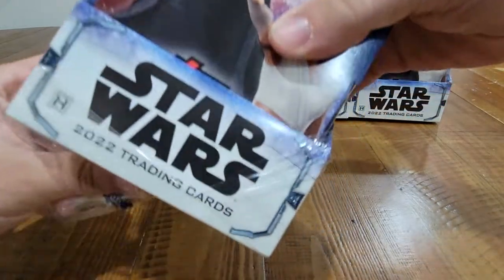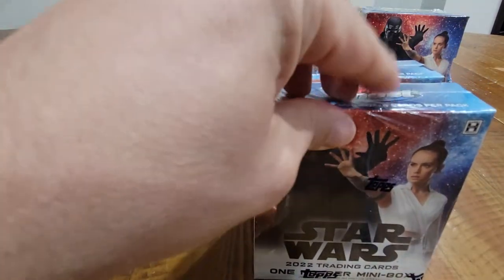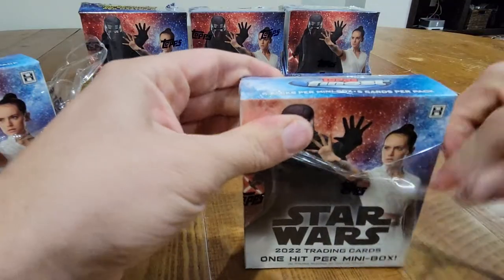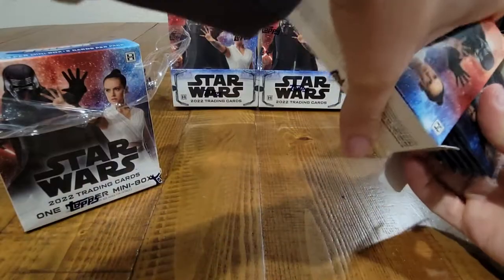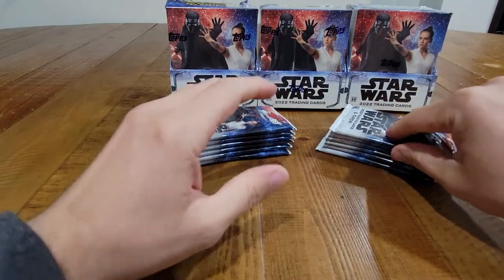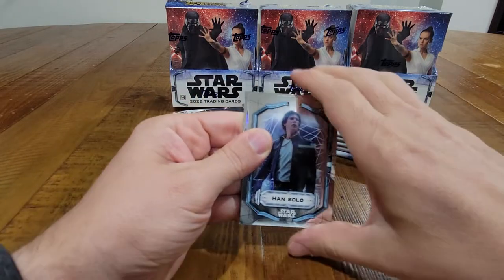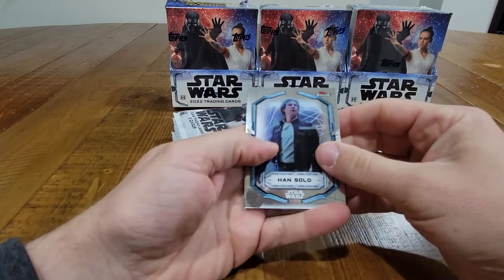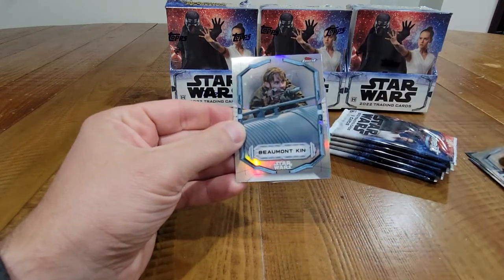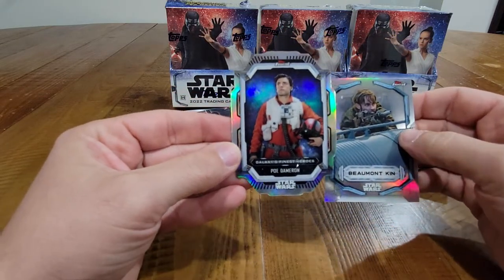Hopefully we can pull like a cool die cut or sketch or something. Let's get some good color going on — I haven't seen a red card for a long time. Oh, I think I see a die cut right off the bat! We got Han Solo, Even Peel, Beaumont Kin refractor, Galen Erso. We have a not-numbered Poe Dameron die cut — those are pretty cool, kind of a fun card to get.